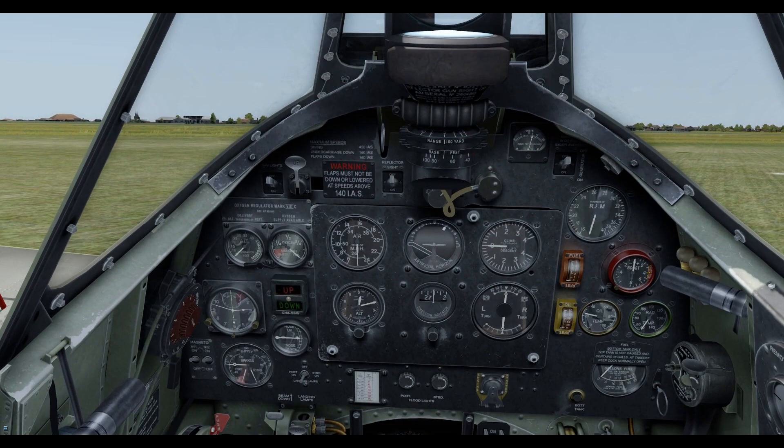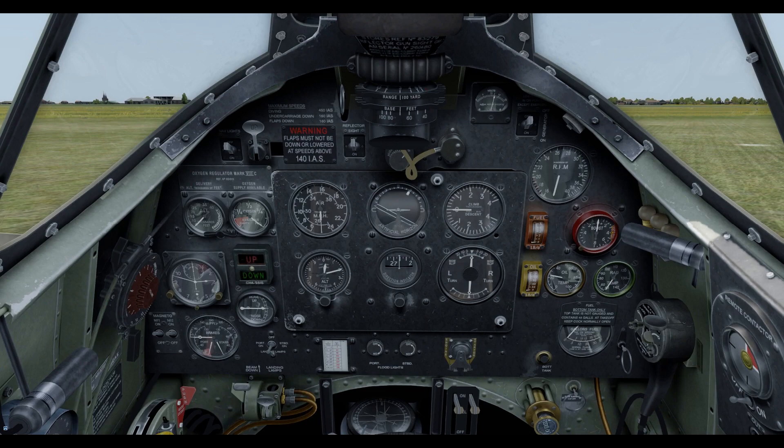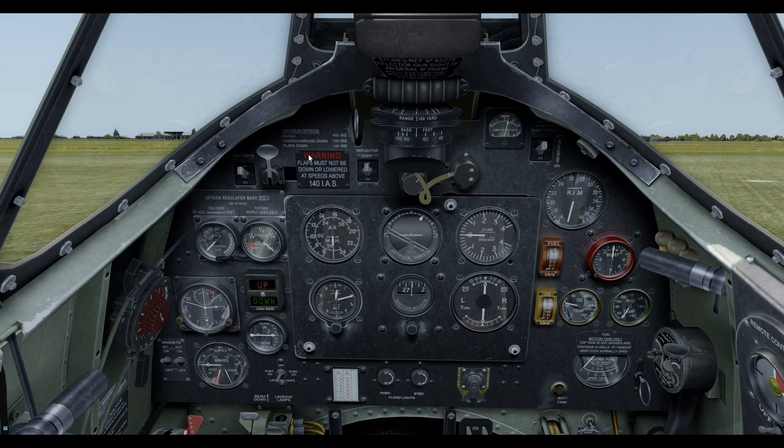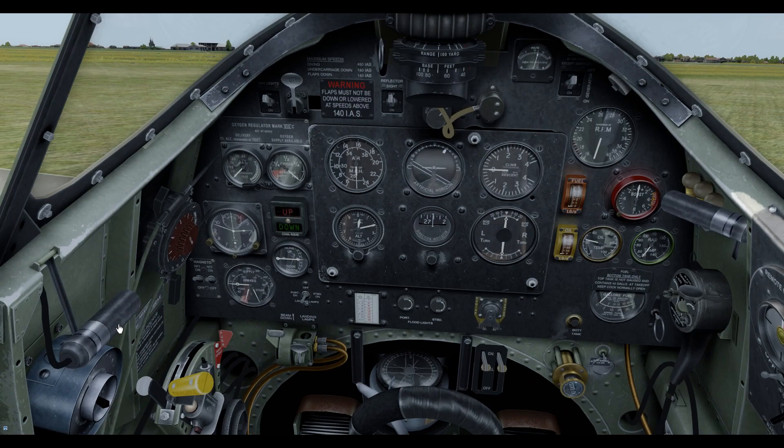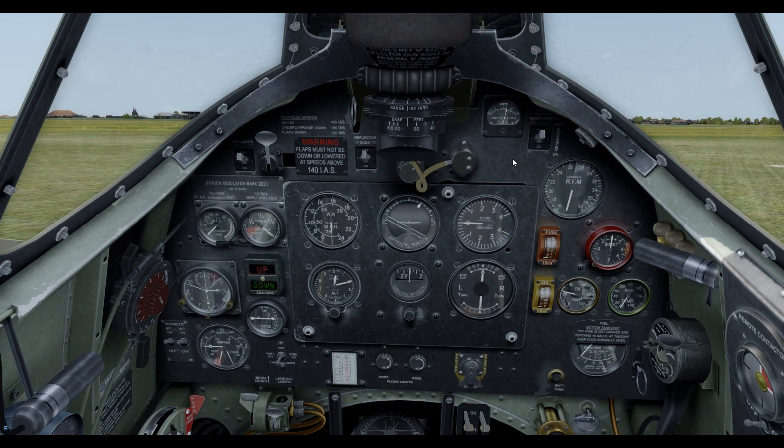So here we are in the Mark 2. As you can see it's slightly different, but there's a lot that's the same. We haven't got our lovely little flap indicator here — we have to use our brains and look over at the wing to see the little flap actuator there. We've just got the voltmeter here; we don't have the ammeter. We just have the bottom fuel tank gauge.